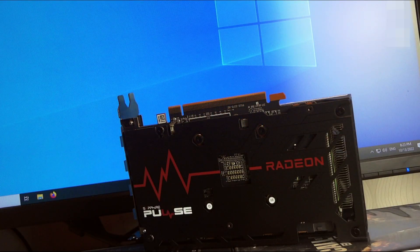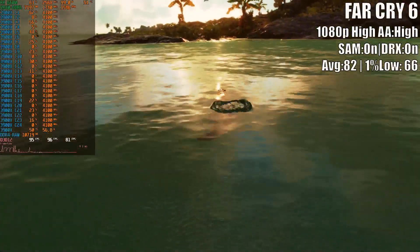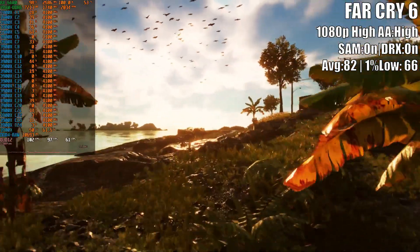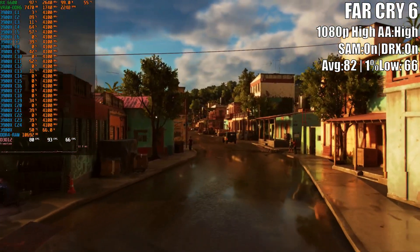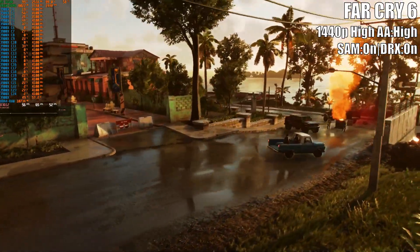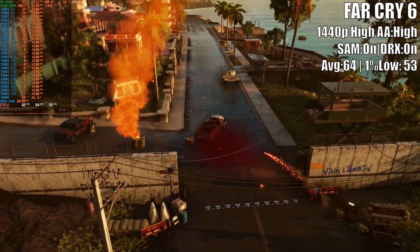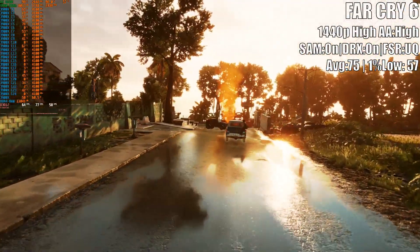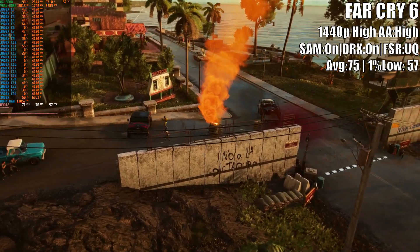Whether or not people treat the RX 6600 as a mainstream mid-range GPU, it is always welcome to know this card is fully able to run specific games with ray tracing. The question is at how many frames per second? Far Cry 6 running at 1080p high settings with DXR on shows an obvious increase in graphics quality while the GPU remains capable of offering pretty solid FPS. For those in doubt about 1440p ray tracing, one more benchmark run with DXR enabled shows a 53 FPS result at 1% low. Enabling FSR at ultra quality keeps almost the same visual fidelity as native 1440p while delivering a sound gameplay experience.